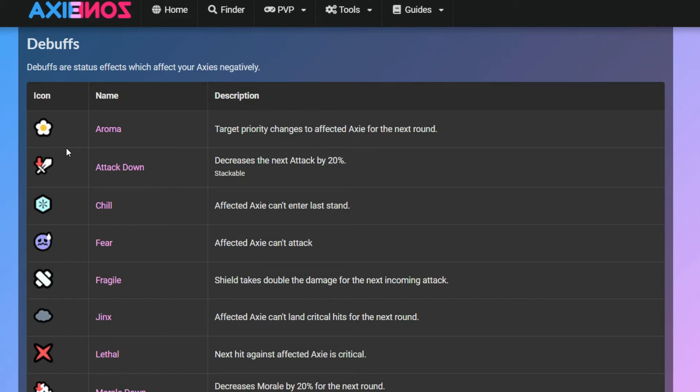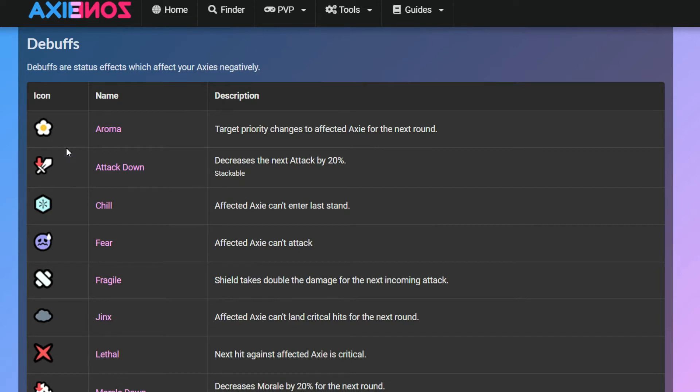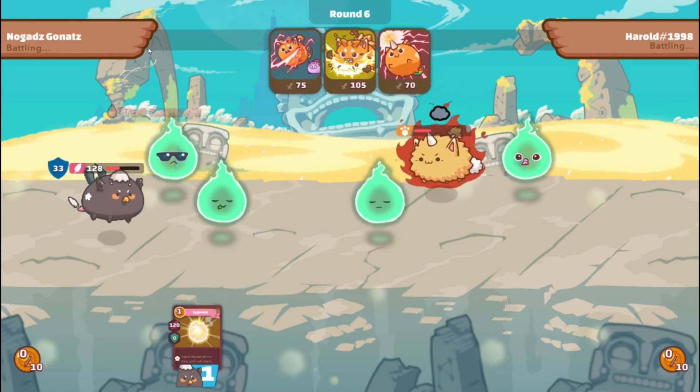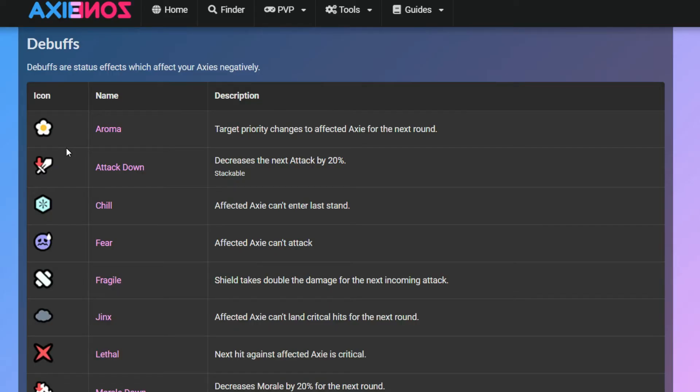The next one is Jinx. The icon is a gray cloud. An AXIE affected by Jinx cannot critically hit for the next round. This is very useful against Beast AXIEs, which have the highest morale in the game, and also Mech. Beast has a card that guarantees a critical hit — Ronin or Single Combat — but if the AXIE has the Jinx debuff, it won't get a critical hit because the debuff takes effect before the card effect.